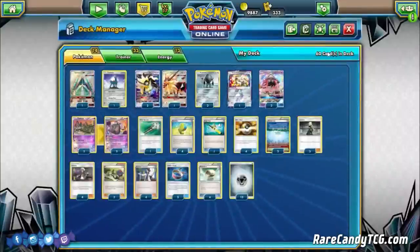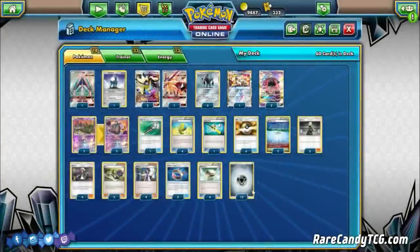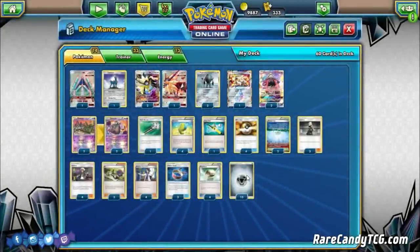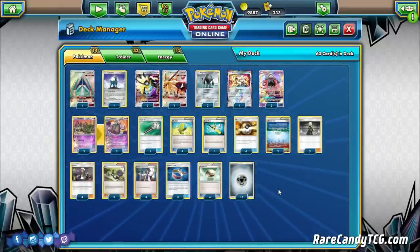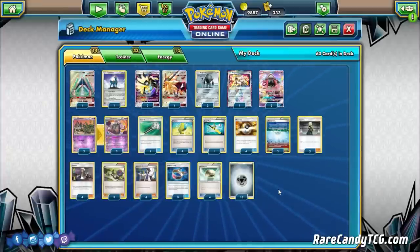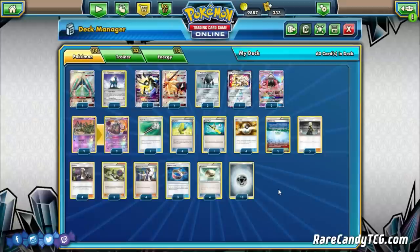We play 4 Float Stone since everything in this deck has a terrible retreat cost — Float Stone gives everything free retreat when needed, and we also need a tool attached to Garbodor for Garbotoxin. Finally, 13 Metal Energy rounds out the list. It seems like a lot but there are times I wish I had a 14th, since you go through a ton of energy and want to maximize Max Elixir hits. Overall 13 feels right.